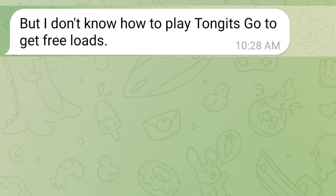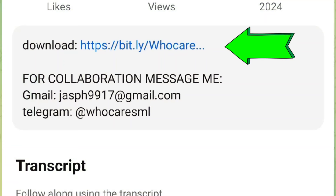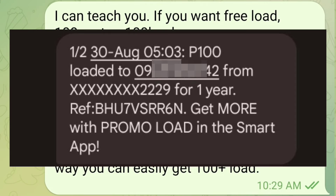But I don't know how to play Tangents Go to get freeloads. I can teach you if you want freeload. 100 Ghoster equals 100 load. First, click my download link to register Tangents Go. You are a new player — you can get some Ghoster for free.